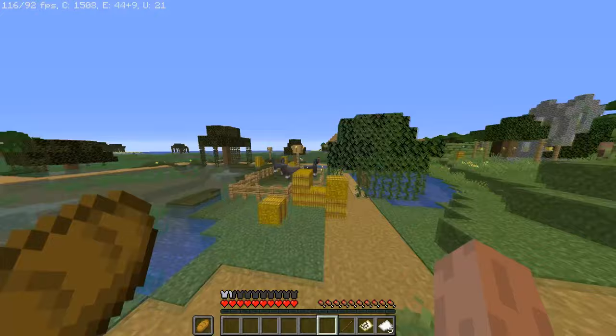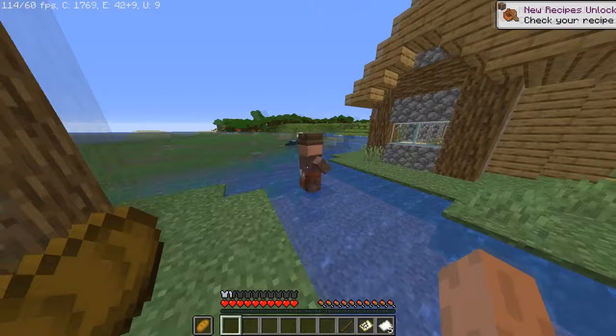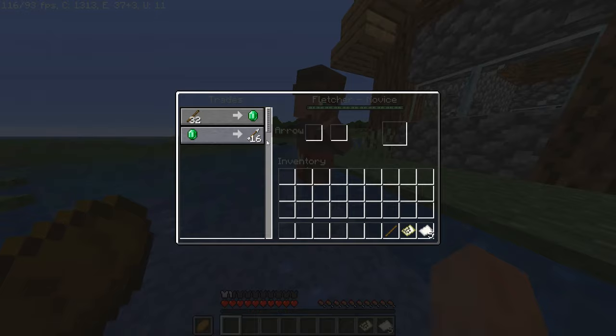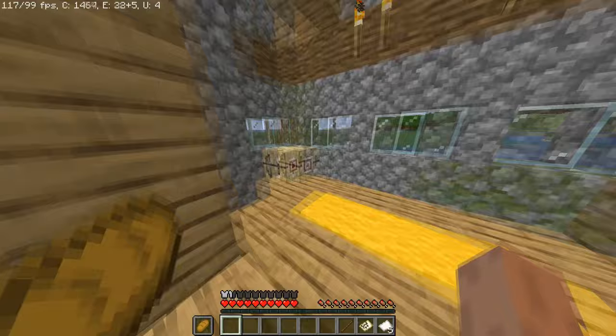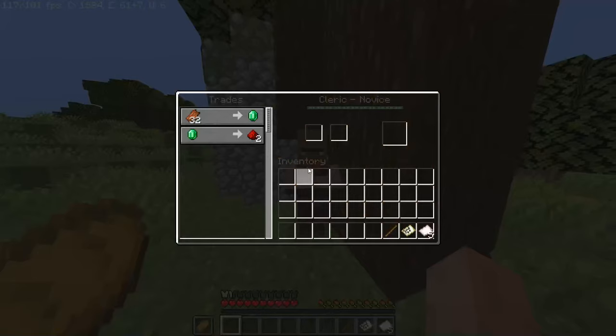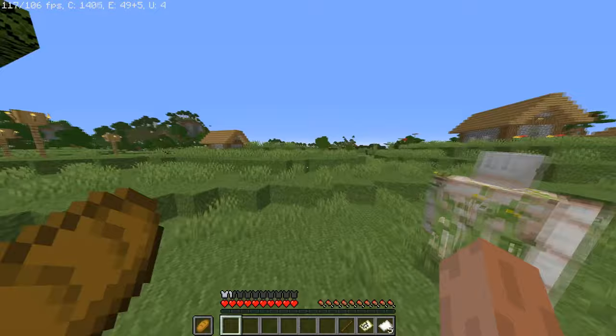There's another bed. This is a horse pen. I think that's the leather worker - actually it's the fletcher. 32 sticks for an emerald - that's really good, right? That's the fletching table, which is pointless. Not the best trades, but I mean, it's a village. I don't think it has a farm at all, but it's a village.